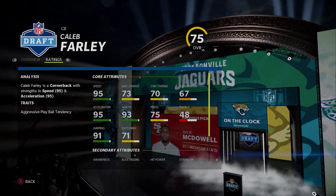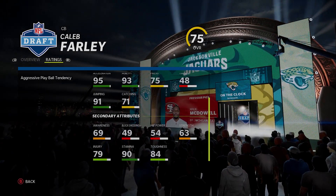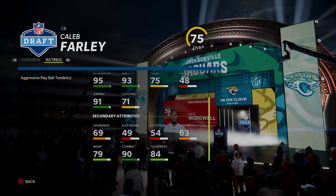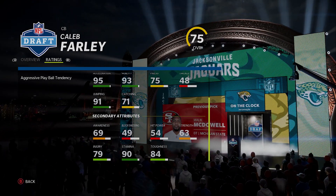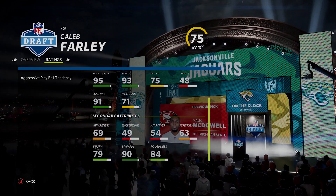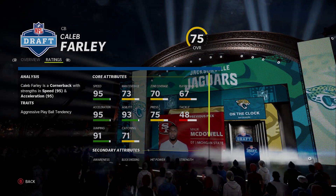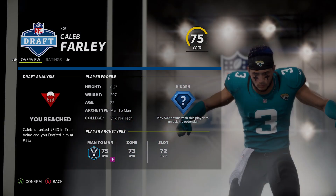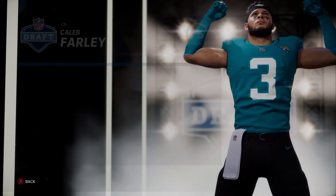You've got to take Caleb Farley because his build is so broken — hidden development trait, 6'2, 22 years old, 95 speed, 95 accel, 71 catching, 91 jumping. The only downside is toughness and injury, but you get plus four or five from your staff and plus two for the bye week — so that's plus six year one. He'll be at 85 injury. Just don't hit stick with him, just tackle. Going with Caleb Farley even though we already have two good corners.